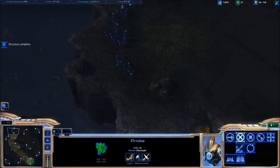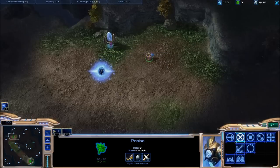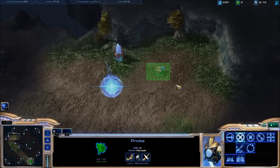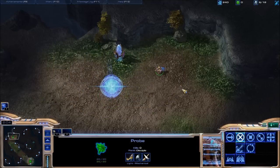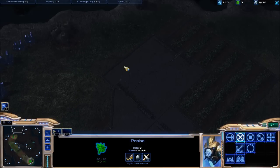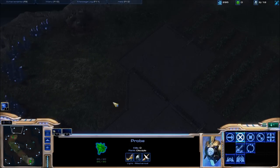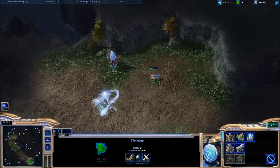Once I build like two cannons here and a cannon here, I build a pylon and just start building cannons in his mineral line. He'll just kind of freak out and won't know what to do, and he'll just GG hopefully. I used to be able to beat the AI by rushing a zergling six pool, but since one of the new patches the AI got a lot smarter — by the time I get out my first zerglings he's got like four barracks and four reapers.